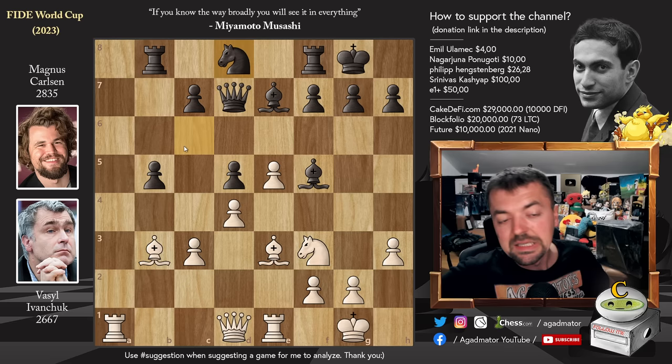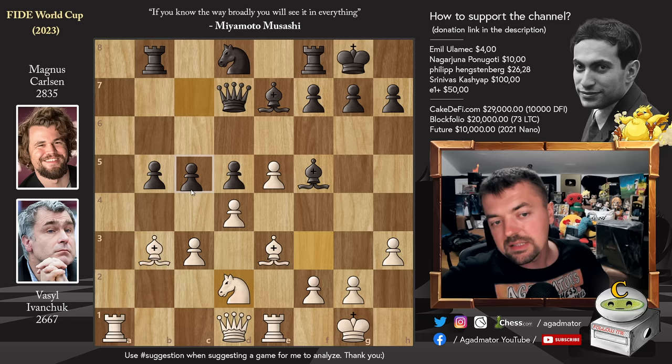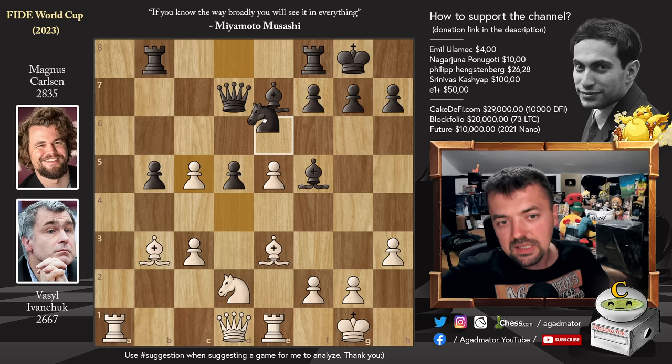Knight to d2 by Ivanchuk, and now the immediate pawn to b4 by Magnus. C5 also makes sense — it's hard to understand why Magnus goes for b4 first before c5, since c5 is a move you have to play anyway. It's a forced-looking line: d-captures, knight to e6, then you remaneuver the knight and recapture on c5. So c6.